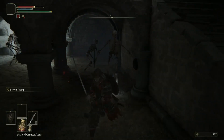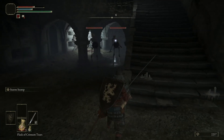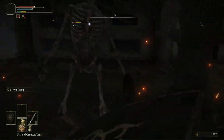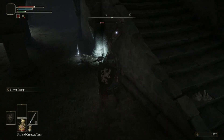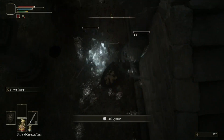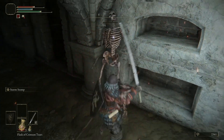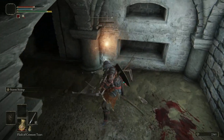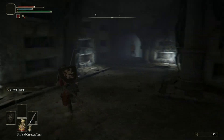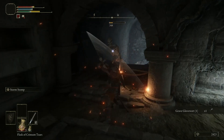Not a great situation. Sometimes retreating is your best option, and there's no shame in getting yourself in a better position. I've got to keep these skeletons from coming back — hit them again once they're down. Now I need to deal with this guy with the bow. Make sure you pick this item up, because we'll be able to use it to upgrade our summons later.